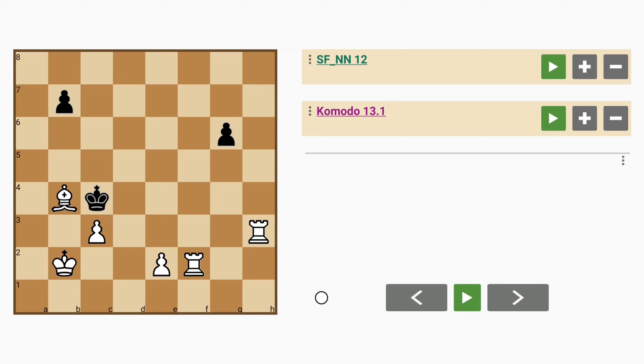Computer generated chess problem 2598 by Chess Statica. White is significantly ahead in material by 2 rooks and a bishop. It seems fairly obvious that white can win this.